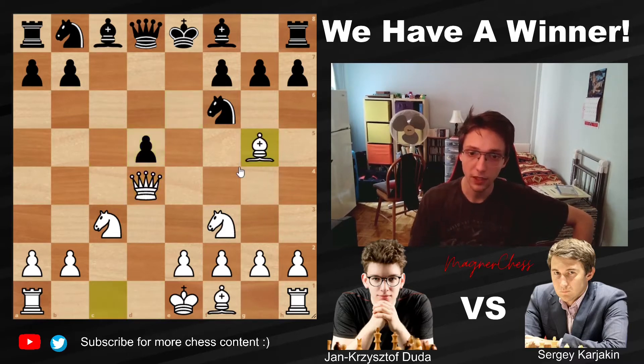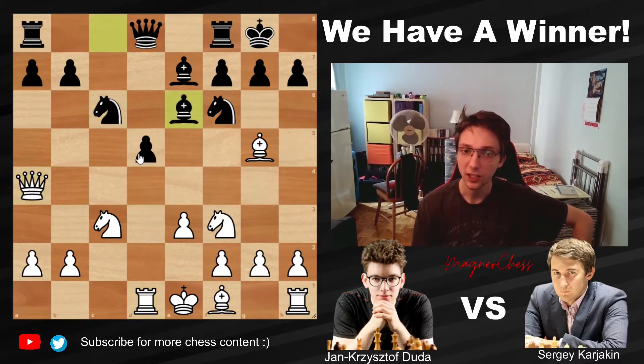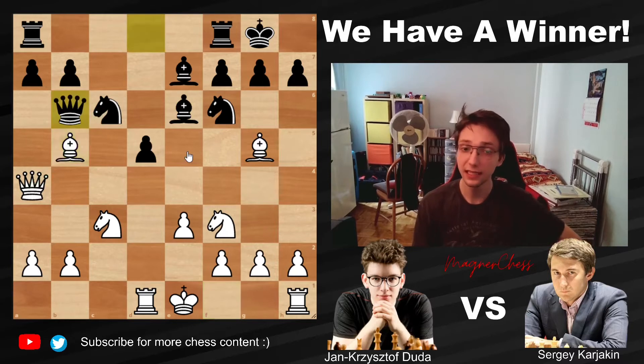Queen takes D4, exd5, and Bishop to G5 pinning the knight. Bishop to E7, E3, castles, Rook to D1 bringing pressure on the D5 pawn. Knight to C6 kicking the Queen, Queen to A4. Bishop to E6 defending, then Bishop to B5 — double attacking the knight with this battery. Queen to B6 defending, and in this position, the move that's always been played is castles for White, but here Duda plays a novelty: Bishop takes F6. As of move 12, we have a completely new game.